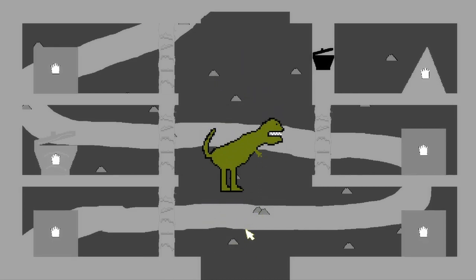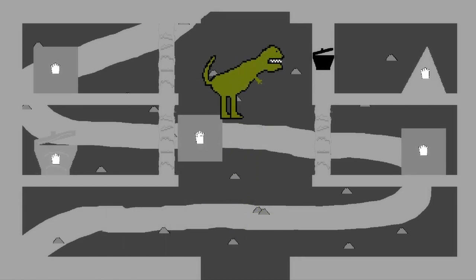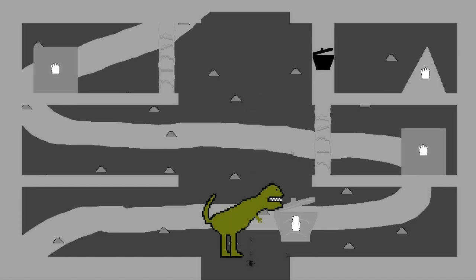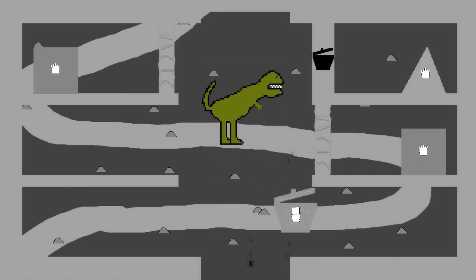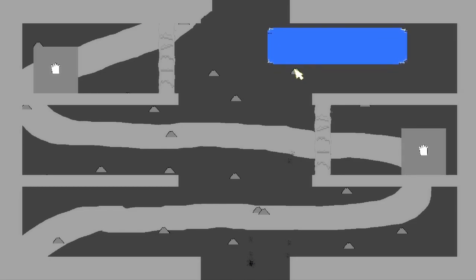We gotta throw these things — throwing them means literally just running into them. Do I need to have the spiky thing hit him? That was it — made him small again! 'That was it — it chased us for so long and you got rid of it that easily.' Now that we got rid of the T-Rex the rest of the climb will be a cakewalk.